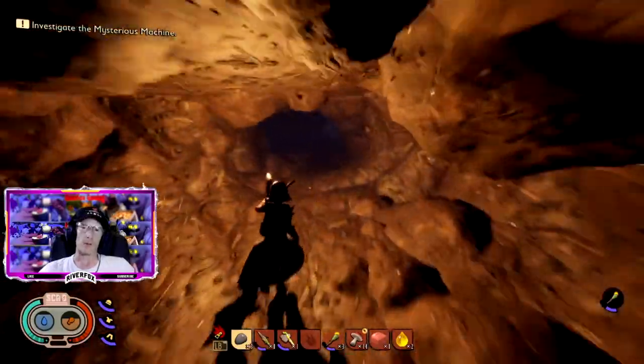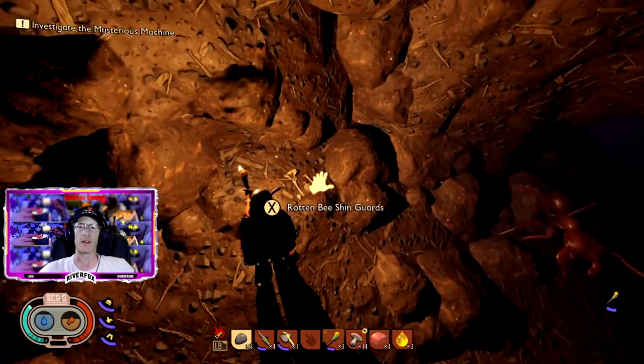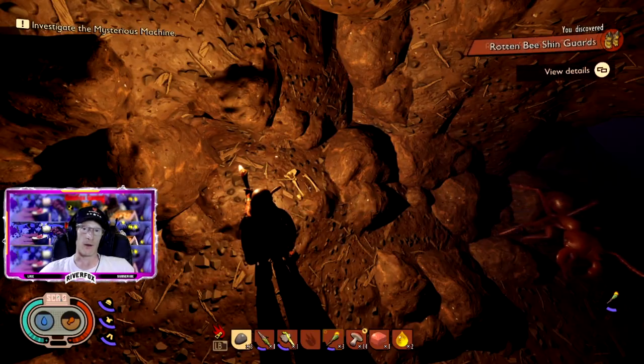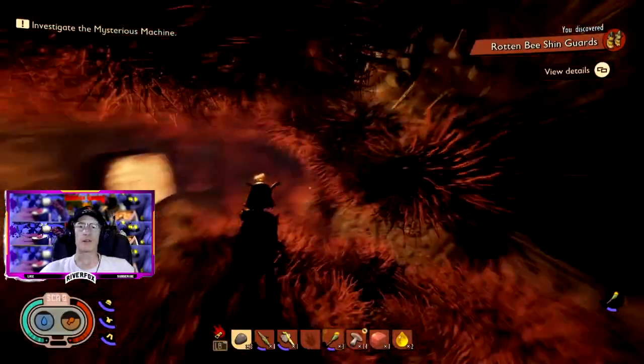You will eventually come to this cave. In this cave you will find some skeletons, and next to those skeletons is some bee armor — this is the first part of the armor. There are three parts that you can get, so you are going to need to find the other two.